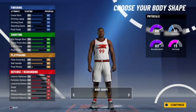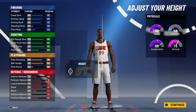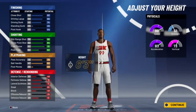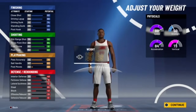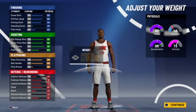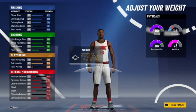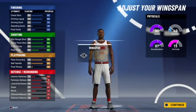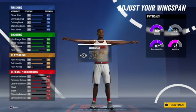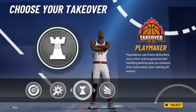For the body shape it doesn't really matter, and for the height I ended up picking six-two. I know it's pretty small but if you guys want to go higher you can, but I went with six-two so you can get that higher speed. For the weight I put it pretty low.